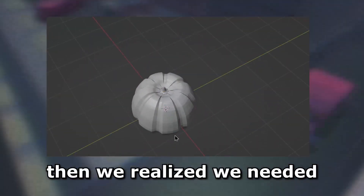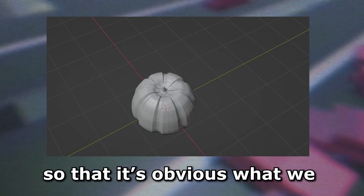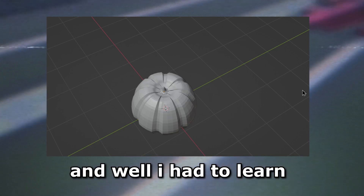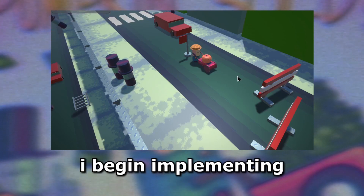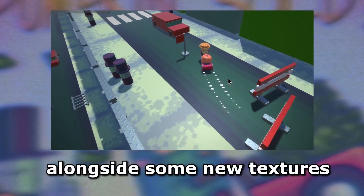Then we realized we actually needed a pumpkin 3D model for the game so it's obvious what we're actually driving with. I had to learn how to use Blender for that, and with not the best results, I began implementing the model alongside some new textures for the game.